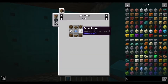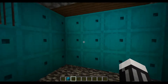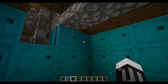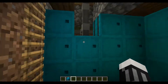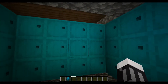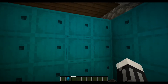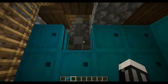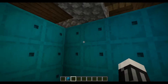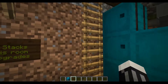Barrels are super easy to make — just iron and wood. Two iron and a couple bits of wood gets you a barrel. The room uses about 70 iron total and can hold 945 stacks of items.